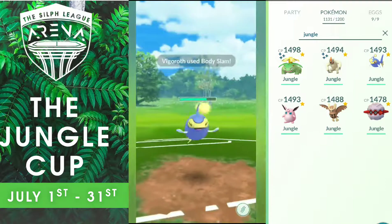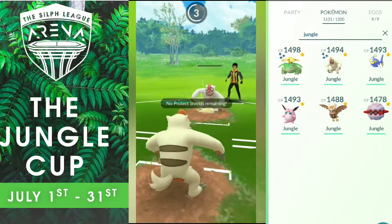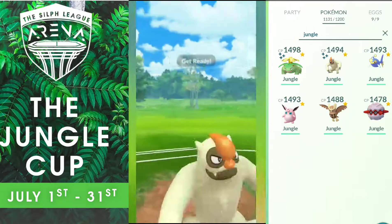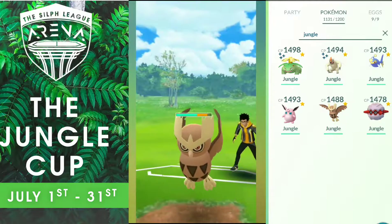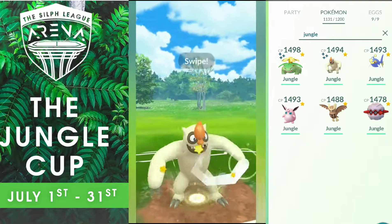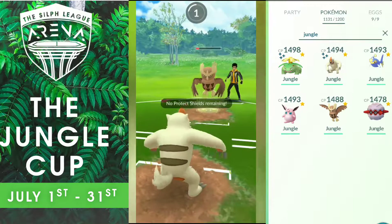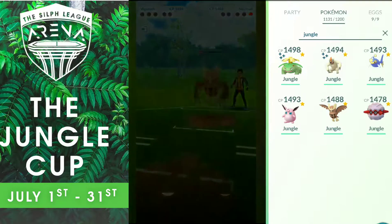I have the advantage in this matchup and I have some energy farmed. But if he gets to a Charge Attack it's GG for me. I get the Body Slam but it's not gonna be enough. He gets to his Charge Attack first — his Sky Attack — and finishes my Vigoroth off. GG in Round 1. Now into Round 2, I decide to lead with Lantern. He leads with Vigoroth — I like this matchup. He immediately switches into his own Lantern, which is a good play. I switch into my Vigoroth.